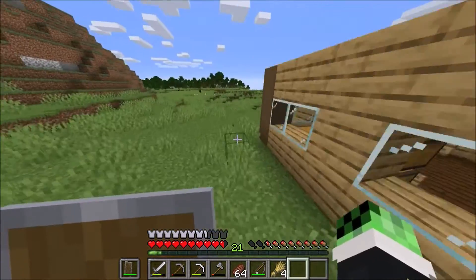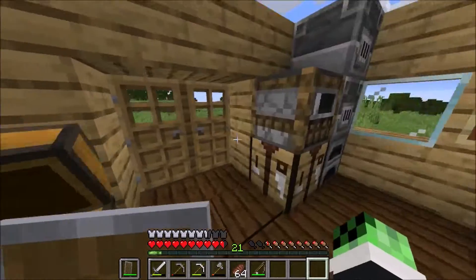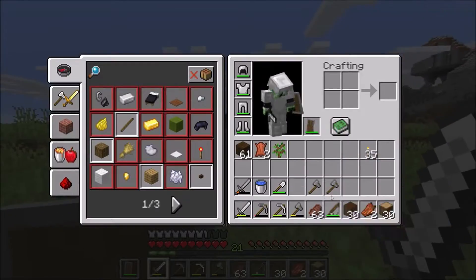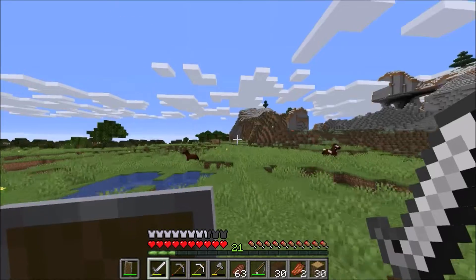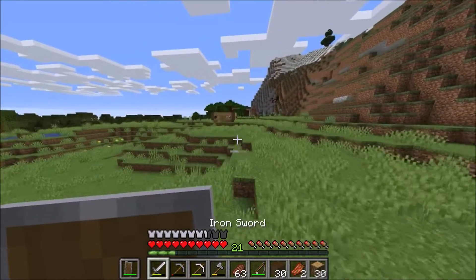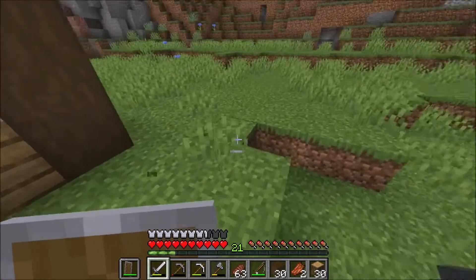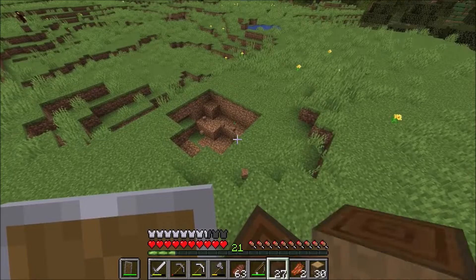There we go, that's good. So what I'm gonna have to do is get some more wood, and I'll be back when I've got quite a lot. Okay, I just got two axes and quite a lot of wood — 30 stripped oak wood and 30 logs. I'm gonna turn the logs into planks because that's what I'm using them for.